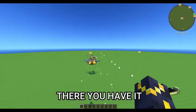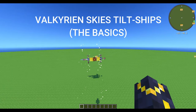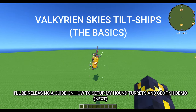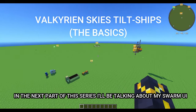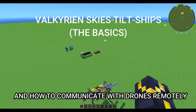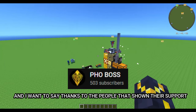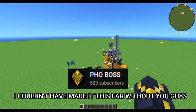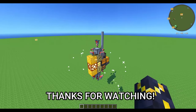Anyways, there you have it — Valkyrian Skies tilt-ships. I'll be releasing a guide on how to set up my hound turrets and geofish demo. In the next part of this series I'll be talking about my Swarm UI and how to communicate with drones remotely. Thanks to everyone who has shown their support — it really means a lot. I couldn't have made it this far without you. God bless, and see you in the next one. Thanks for watching!